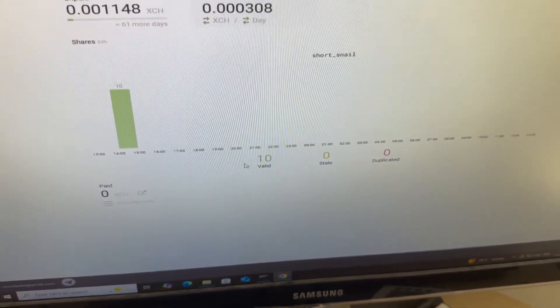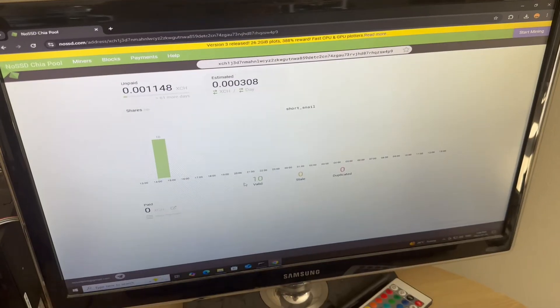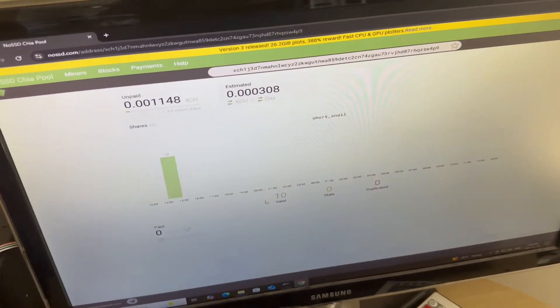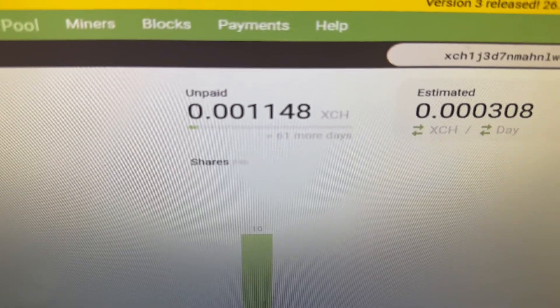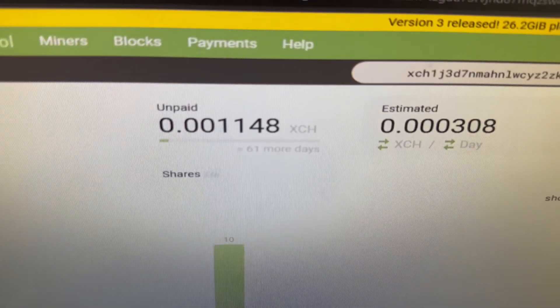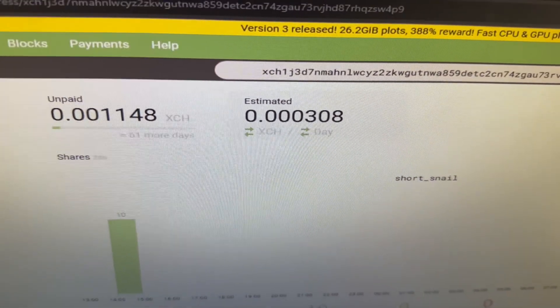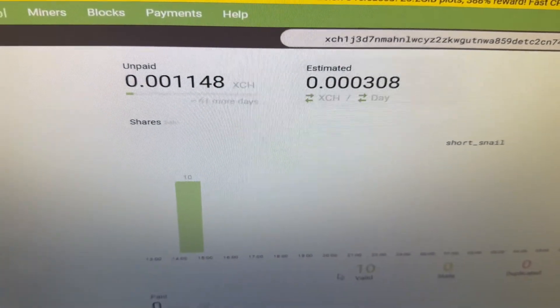It might not show up right away because it has to validate the shares. After one day you might have one share, two days — two shares, and it updates every 10 shares. So you're not getting continuous updates; you just let it run and come back after a week or two to check your pool stats. It could update faster depending on what hardware you're running and how many hard drives you have.